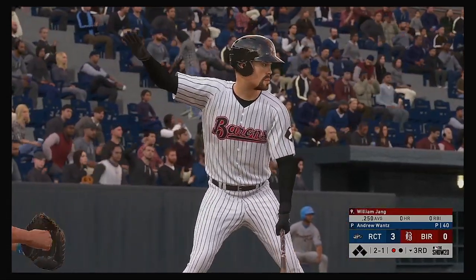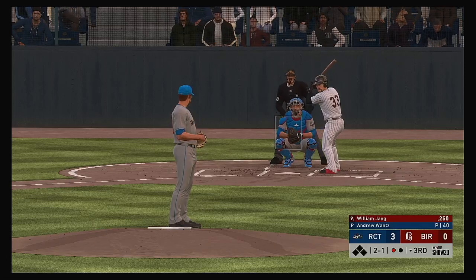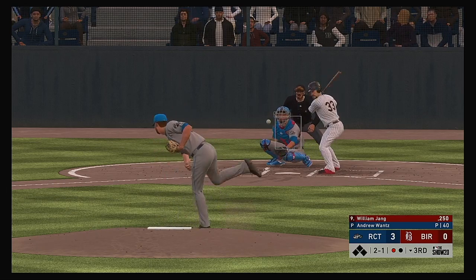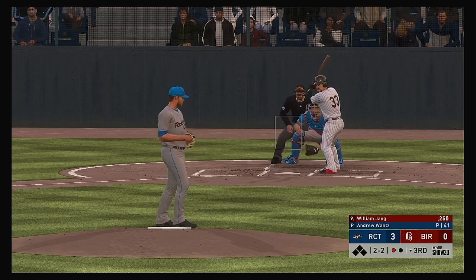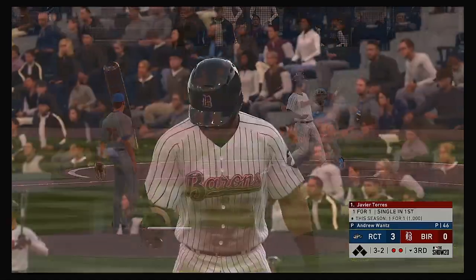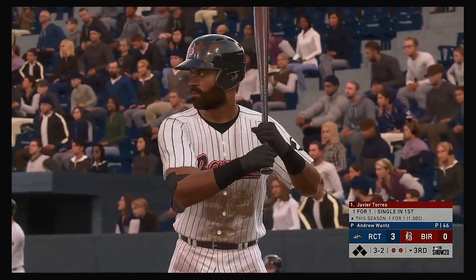Coming to the plate now: William Young. A swing and a miss there — two and two. It's been more than two innings since this guy's allowed anyone to reach base. He looks pretty unbeatable on the bump right now. A fastball swung on and missed as he just reared back there — two away.